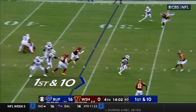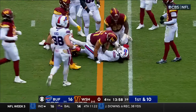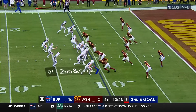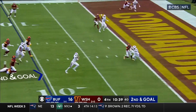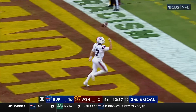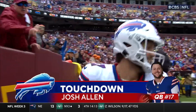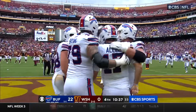Allen to the air, over the middle, and he's got Cook out of the backfield. Cook with nice moves, pushes across for a Bills first down. Clock is down to two. Allen steps up trying to run — he's got some room. Allen will take it in.